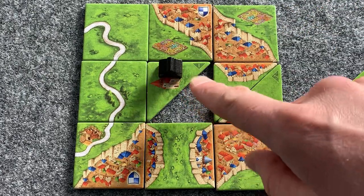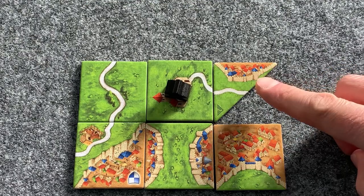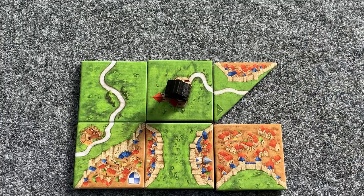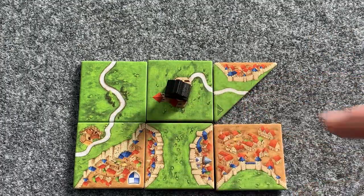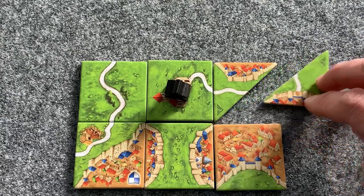That includes the monastery itself being a half tile. For endgame scoring, a half tile is considered a full tile. So this monastery would gain six points, whether a half or full tile occupies that space.